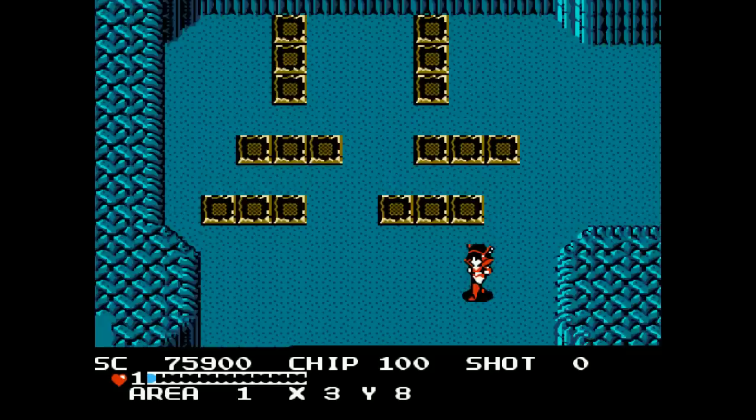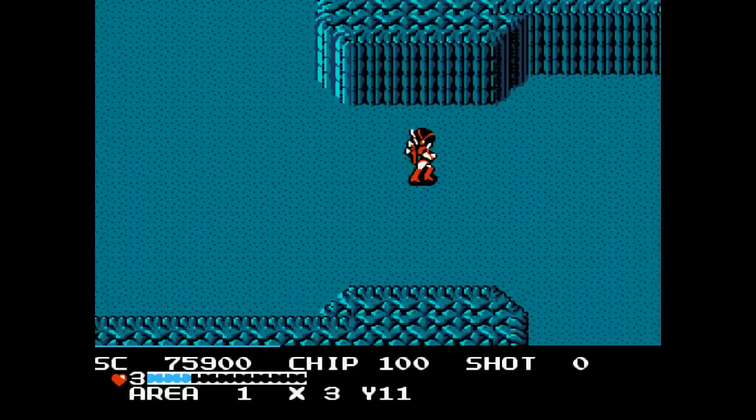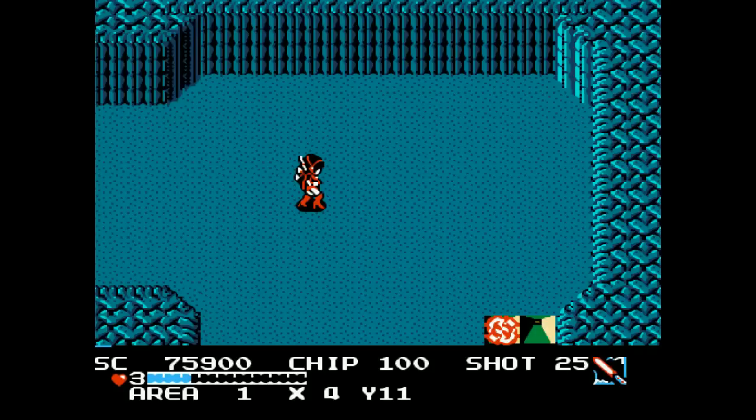Thankfully the early areas are all very straightforward. It's pretty much follow the path and you'll get to what you need. Oh nice, we got one of those items that the lender was selling for 150 earlier. And here's a boss.